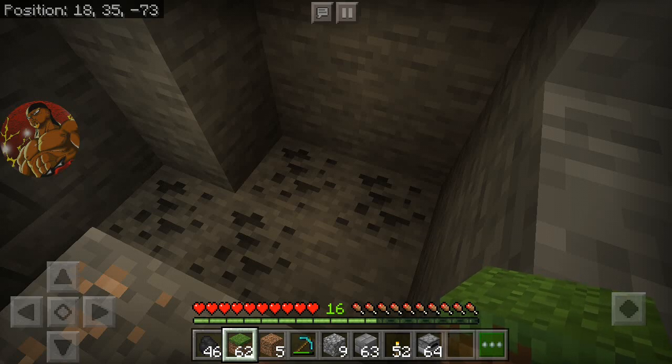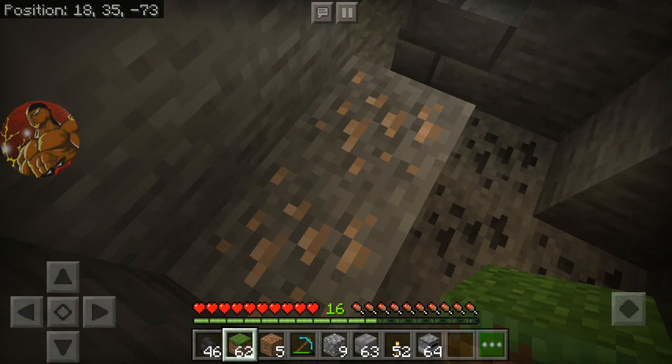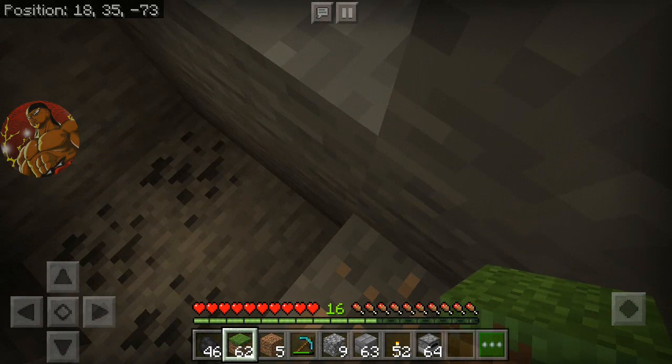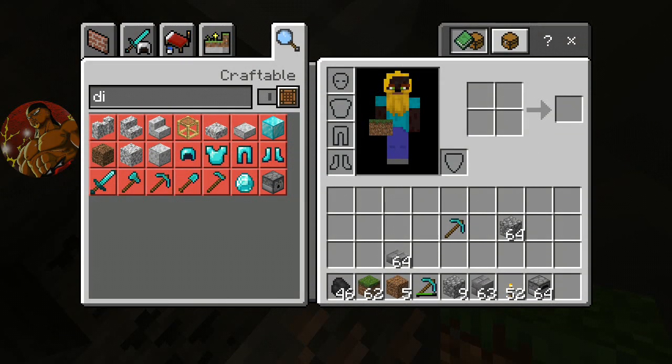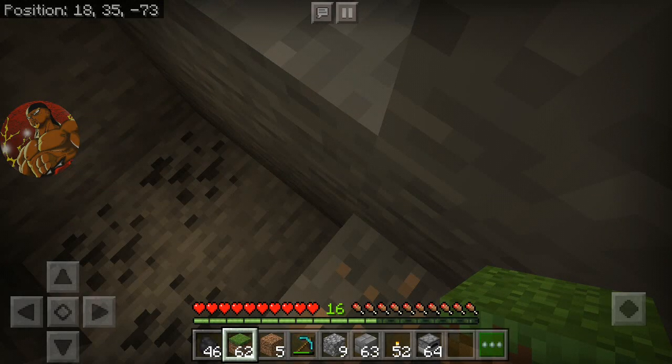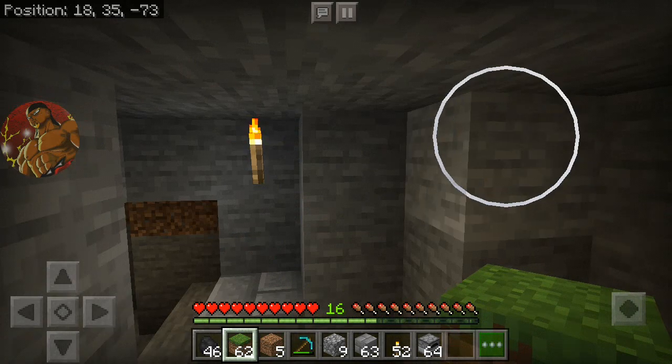Whatever you want to do, as long as it winds up becoming a tower. I personally wouldn't do it any more than what I've done. Anyway, I just wanted to tell you that. Apparently, you can also make Diorite stairs, but I wouldn't know how to make them. And honestly, I really don't see the point in making them. You could probably make other stuff with Diorite too — I did not know that.